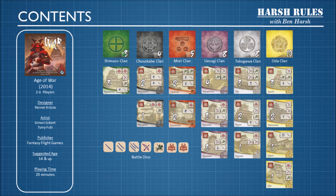Age of War was designed by Reiner Knizia, and basically it's a re-implementation of Risk Express. Knizia has re-themed the game to medieval Japan during the Sengoku period, which takes place primarily during the 16th century.